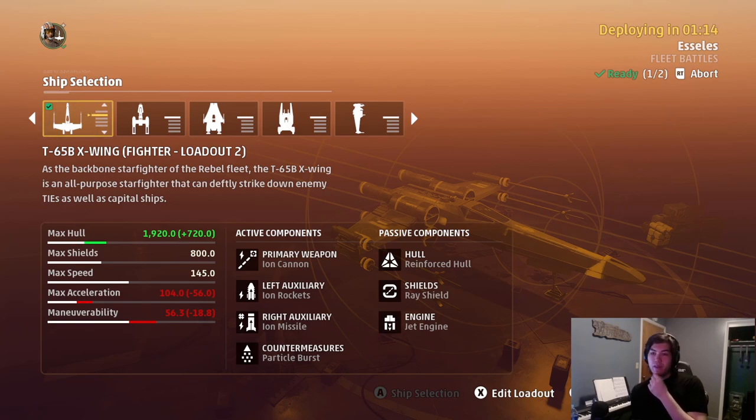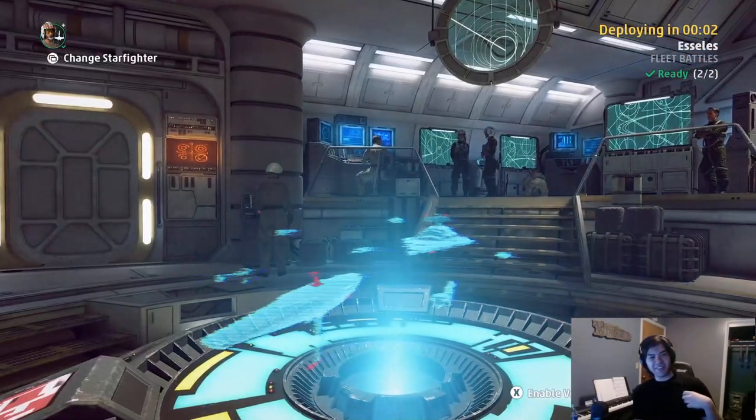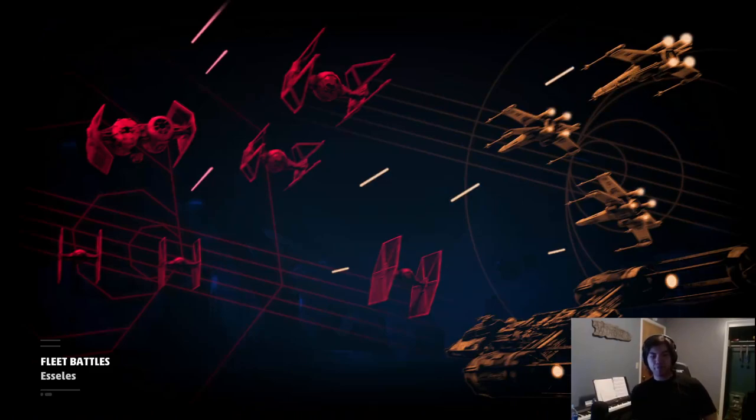What do you want me to be in? It'll be easiest to show if you're in a bomber - just because it has a large pool, it takes the most ion damage to down, so it shows most clearly the differences in the different shots and things.